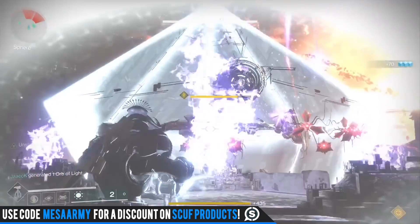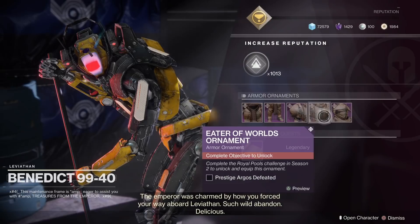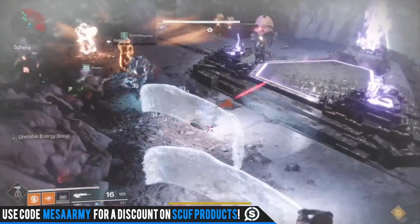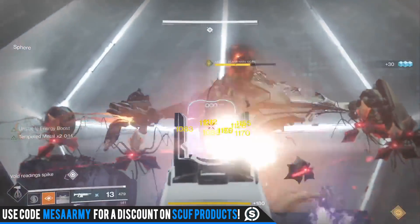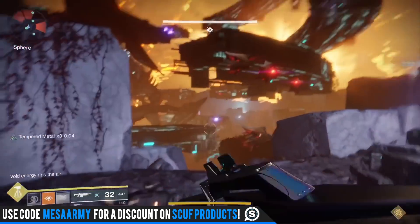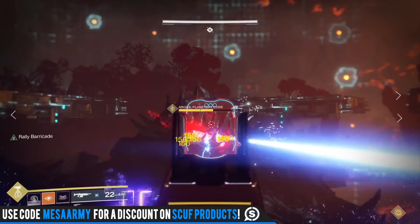Next up, we still have not gotten the prestige raid lair, and a lot of the ornaments from Benedict 99 require that completion. Christopher Barrett was asked about it and said it's still coming — they'll discuss more details as soon as possible. I really hope we don't have to wait until Season 3, and I hope they add new weapons to it. I don't love how the armor sets look, especially on the Titan. We also need more weapons from faction rallies — right now we only have a shotgun and a grenade launcher. Please Bungie, give us more carrots to chase.